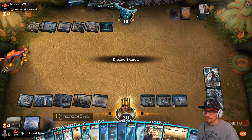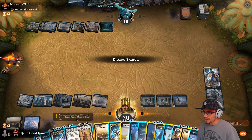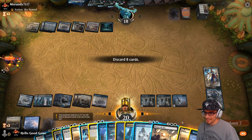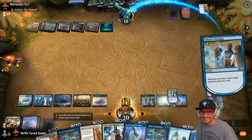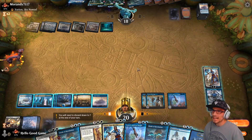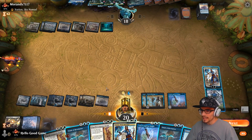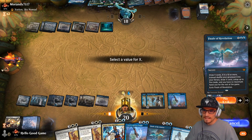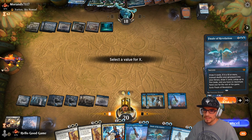Our turn. Discard eight cards — lands, two, three, four, five, six, seven, eight. Our turn again — without even doing anything we got him. We can double queue here. We have ten lands only — that makes me sad. Let's cast this for eight. Can we do that? Yes.